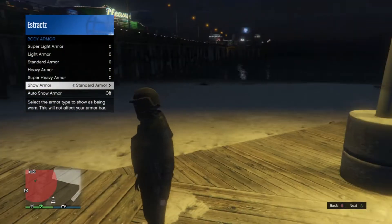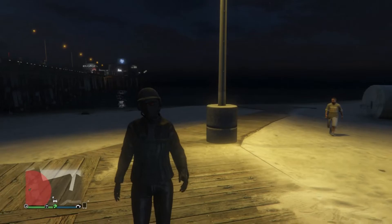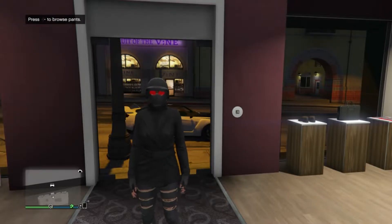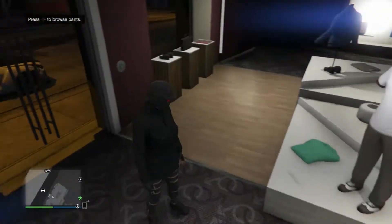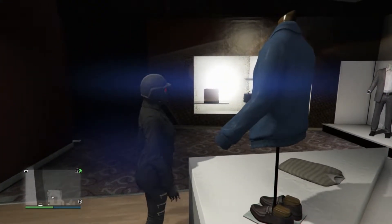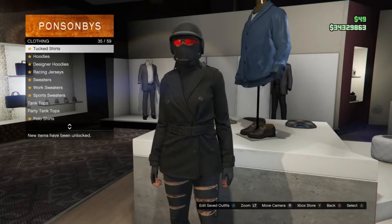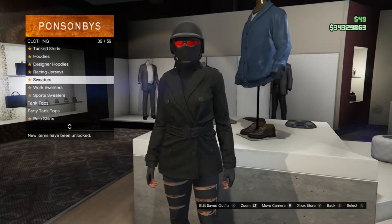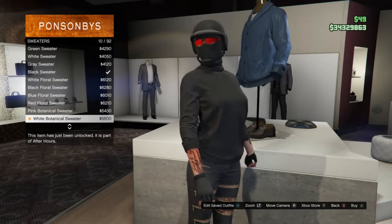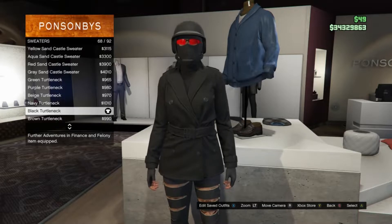That should be your first outfit. Go to the clothing store and save this outfit on whatever slot you want. Now for the second outfit: head to your tops, scroll down to sweaters which is on slot 39, click on sweaters, and you guys are going to be looking for the black turtleneck which is right here on slot 68. Equip the black turtleneck.